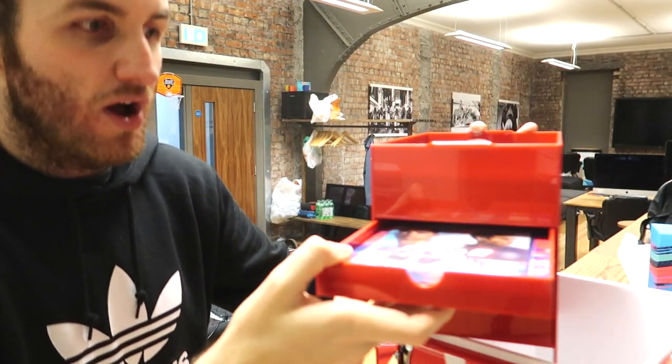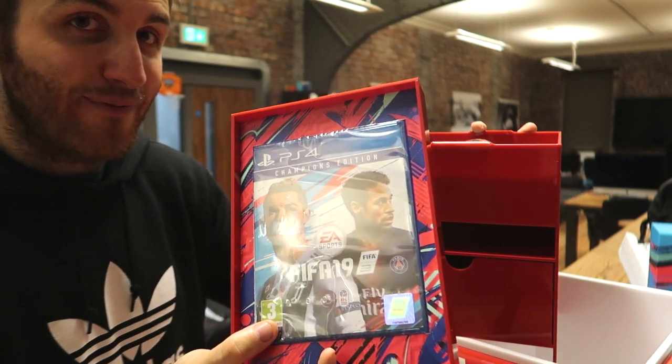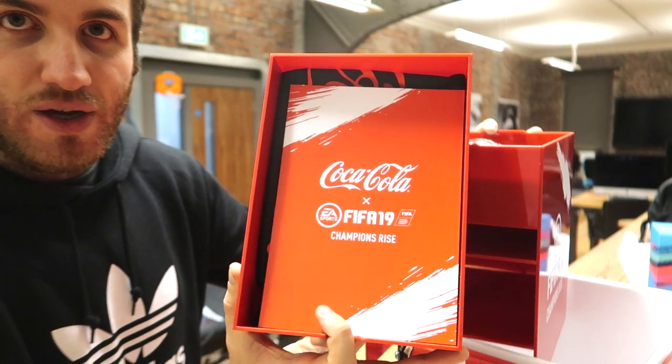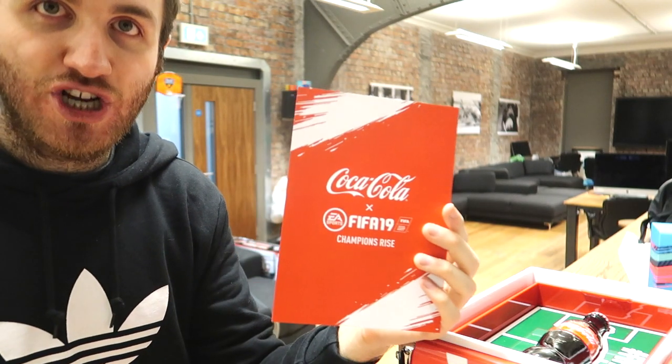In the top compartment — oh my god, another copy of FIFA 19! I'm going to give this one away on Twitter at some point, so be ready for that. In the second compartment, we have a Coca-Cola Champions Rise letter: 'Coca-Cola and esports have come together for the launch of FIFA 19. As one of the biggest fans, we hope you enjoy this gift so you and your friends can become champions together in FIFA 19.' We also have what looks like a Coca-Cola shield with pack codes inside.